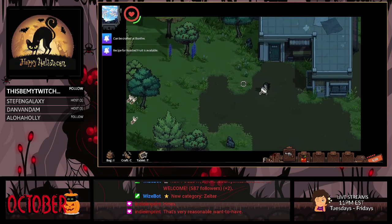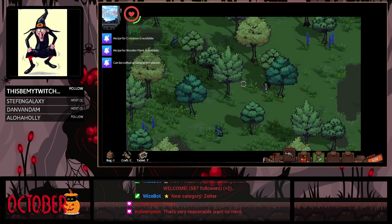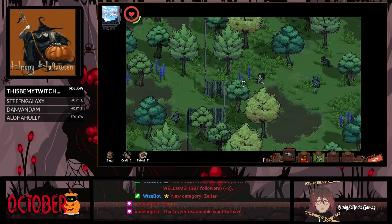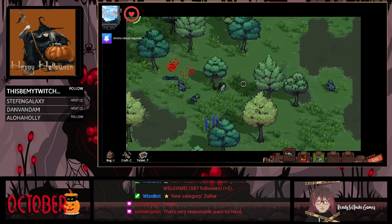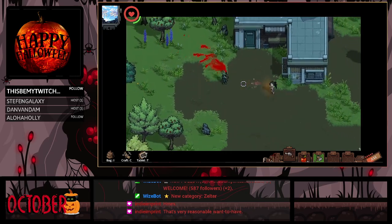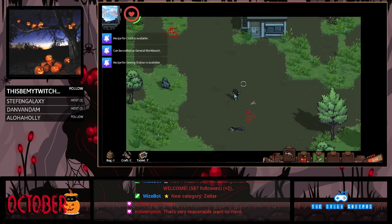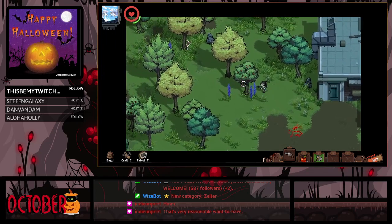Switching back to keyboard and mouse. Zelter looks like it's a survival game. RB is reload — definitely a lot better with the controller. A is going to be your interact button.